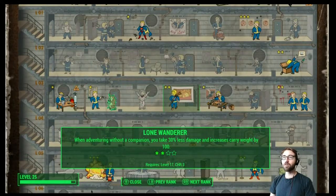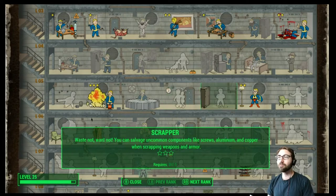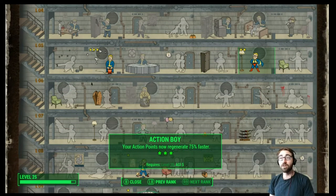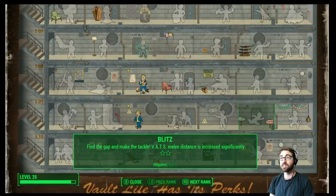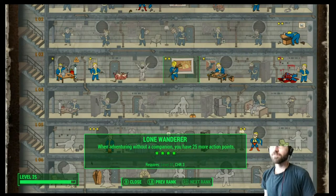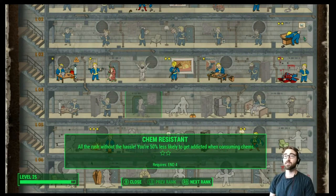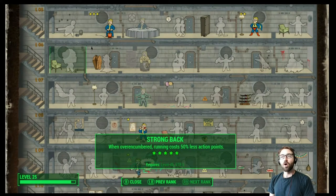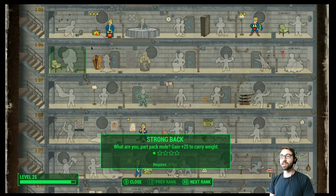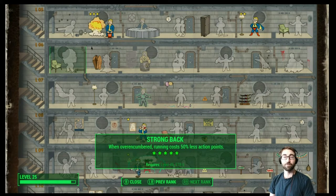A couple interesting new notes — it turns out there are some new perks added to our game because of Far Harbor. Action Boy now has 75% faster AP regeneration rate. Lone Wanderer gets up to 25 more action points, not just 25% more damage, which is sick. Strong Back now means when encumbered, running costs 50% less action points. Critical Banker can now go up to four critical hits saved in VATS.